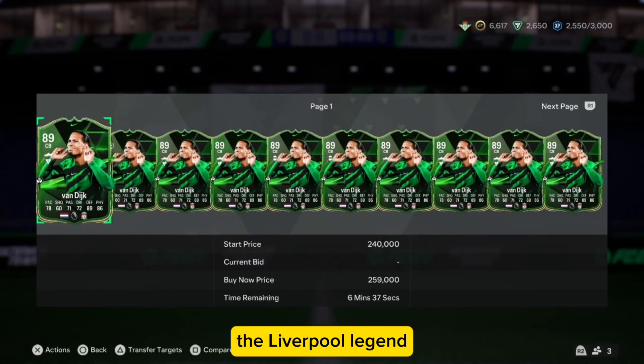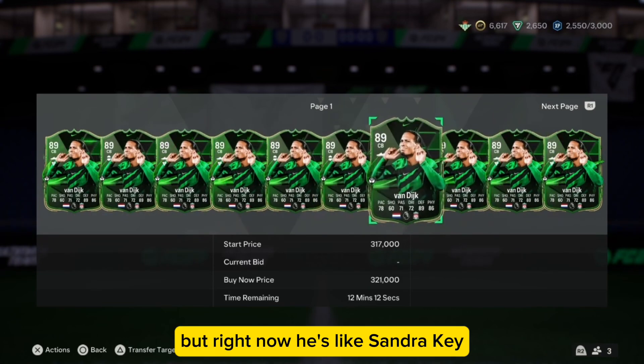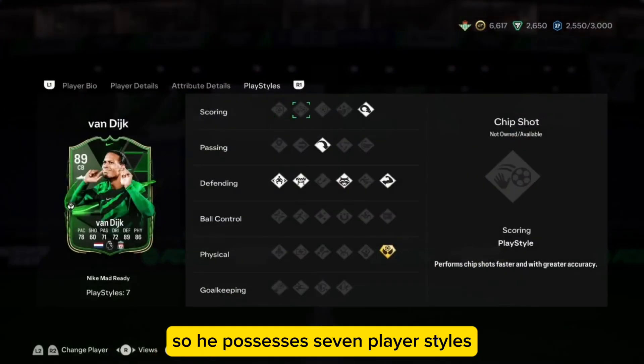We have the beast, the Liverpool legend, the defender Van Dijk. He's obviously going to interest me, but right now he's like 200k, 89 rated — a card you should go for. He possesses seven player styles.